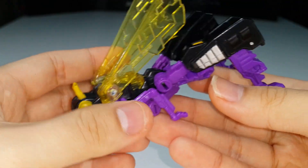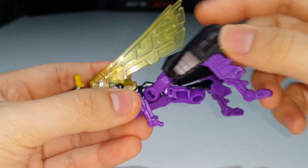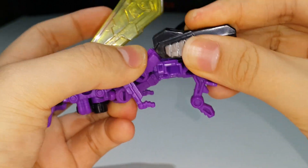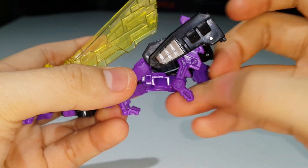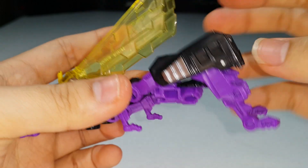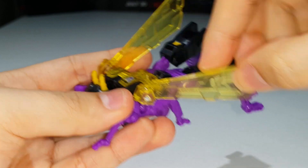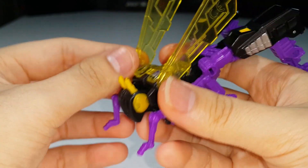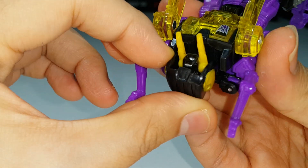You do have some articulation in insect mode. There are ball joints on the hind legs, you can unlock the knees and bend them. You can use the hinge on the middle limbs, and you can position the wings however you want with the ball joint and hinge. You can also move his head down a little bit, though that will reveal the robot face.